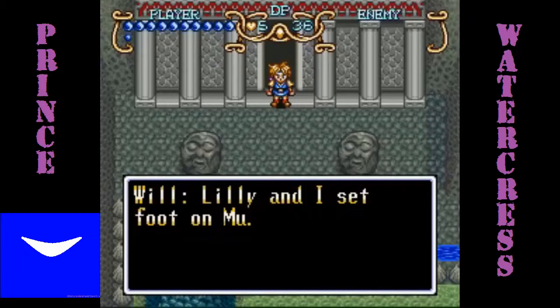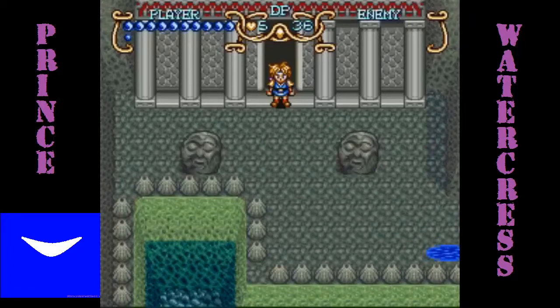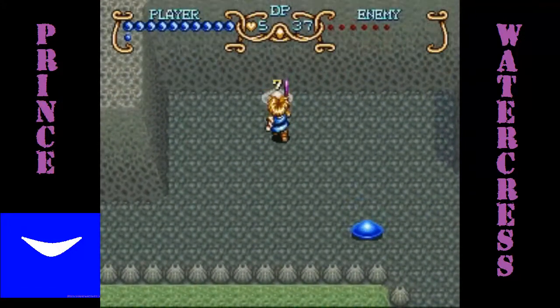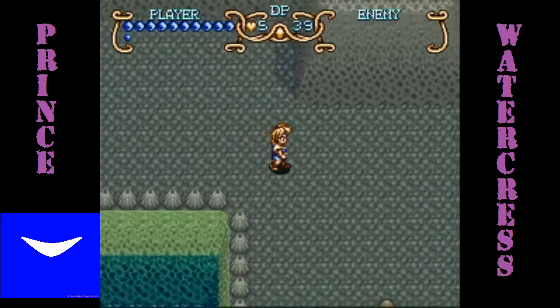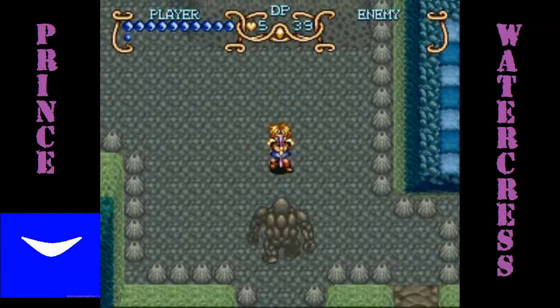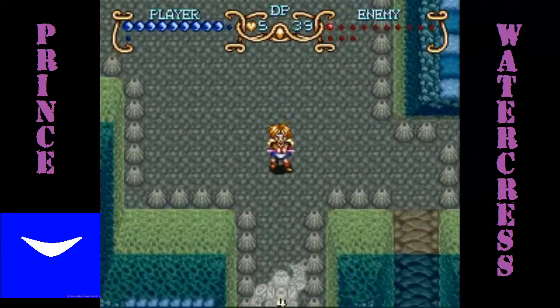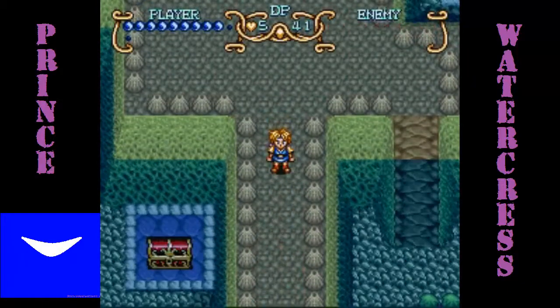Lily and I set foot on Mu. They will probably welcome us after waking from a sleep of thousands of years. Anyway, we got some new enemies as well as some old ones we met not too long ago, such as these blue bobs — they're back and just as easy to defeat as ever. We also have these little rock guys and you want to be very careful with them because they do a good amount of damage.